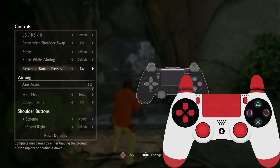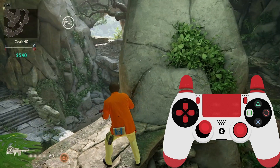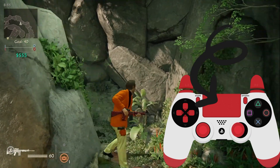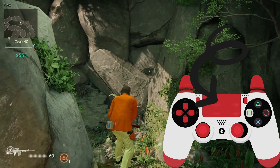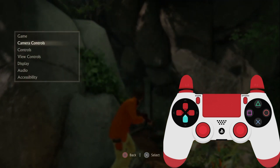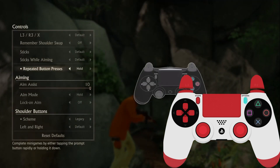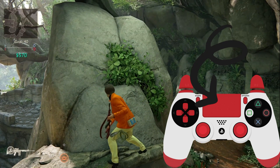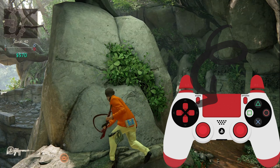Moving to the next important option: Repeated Button Presses. This is set to Tap by default and only works for the Square button, which is used for punching. If you tap Square a few times it will punch the player, but holding it does nothing. I recommend changing it to Hold — that way you can hold Square to punch continuously without repeated pressing, making you a faster player.